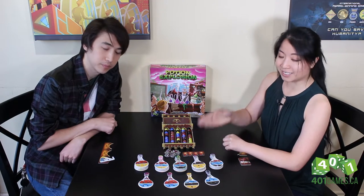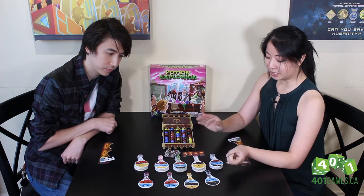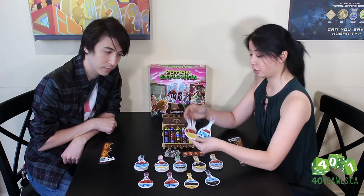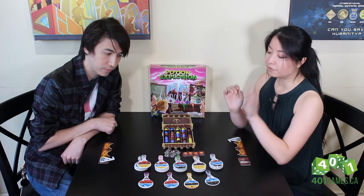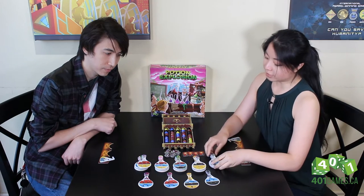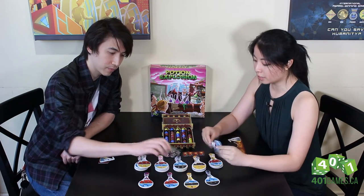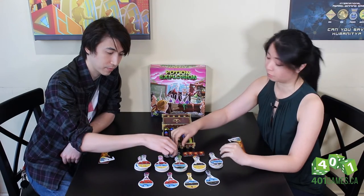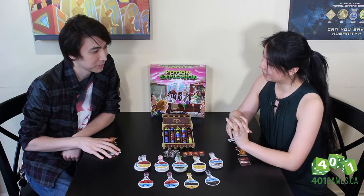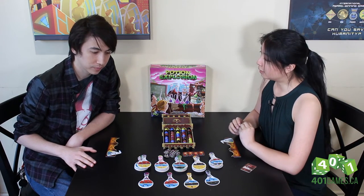We also have the four ribbons — these are the achievement ribbons, and they also signify the end of the game when someone takes the last achievement. You earn achievements by impressing the professor: either completing three potions of the same type — for example, three of the brain potion — or completing five different types of potions. Whoever takes the last ribbon ends the game, then we tally up points based on how much each potion is worth and how much help you took from the professor, which penalizes you.